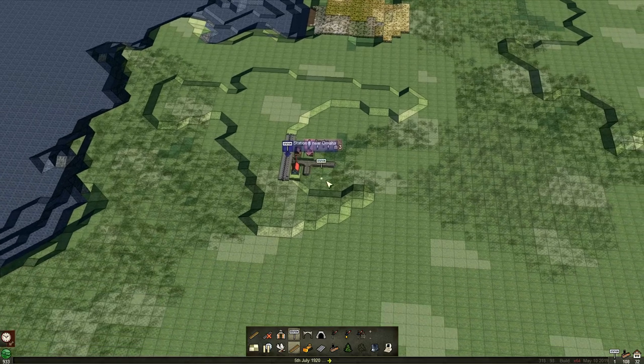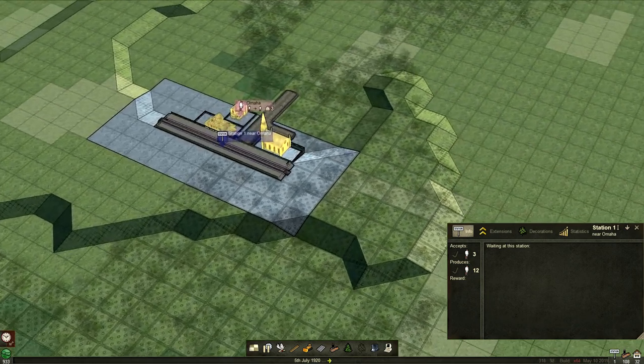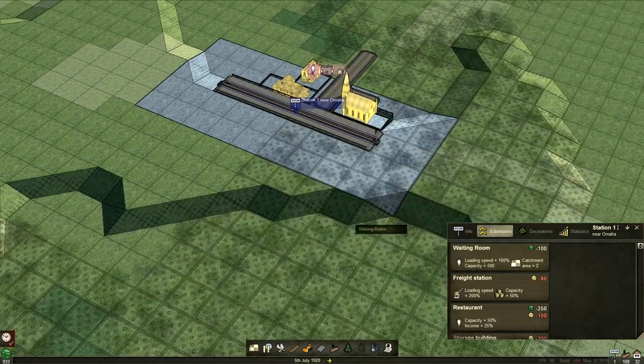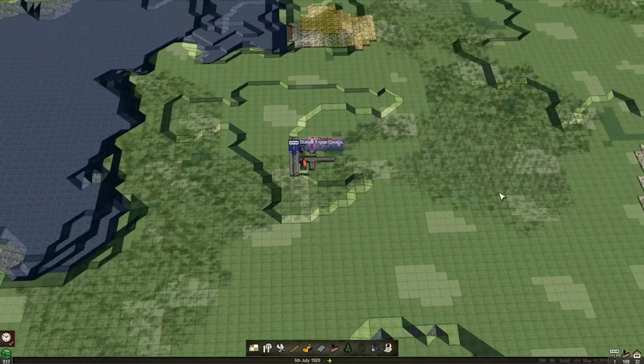We're going to go there so we can encompass the church. If we go into extensions we can get a waiting room which increases the catchment area by two squares. That'll take it all the way around, which is lovely.